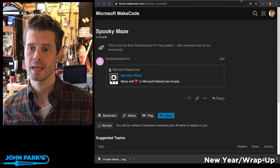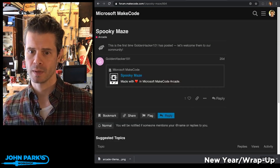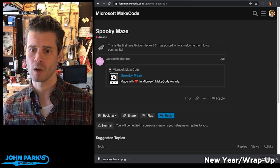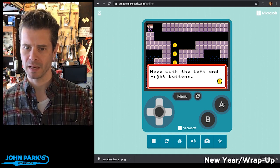My MakeCode Arcade Game Pick of the Week is Spooky Maze — I jumped away from it! Spooky Maze by GoldenHacker101. Let's take a look. So this is Spooky Maze. It says move with left and right buttons. This is running in beta.